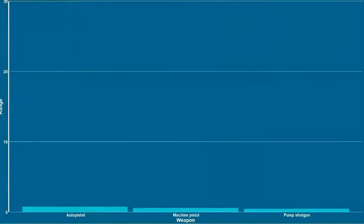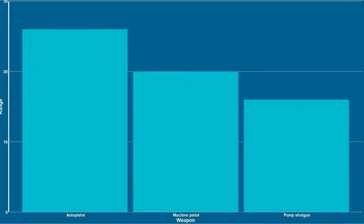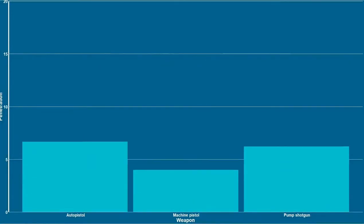Of the three, the auto pistol has a much longer range. But is this extra range worth it for the reduction? It has an extra shot count of three, which brings it more in range with the damage of the pump shotgun. However, that lack of penetration might be an issue when it comes to our armoured targets. But let's find out.